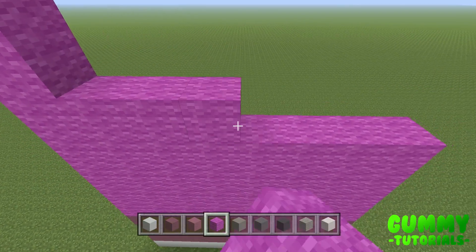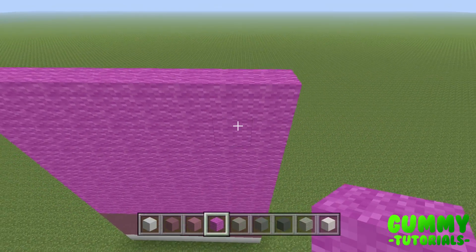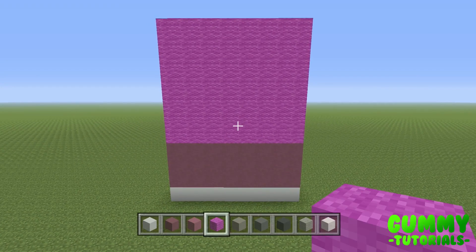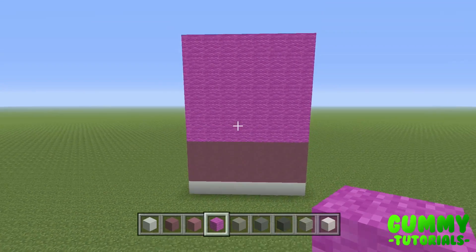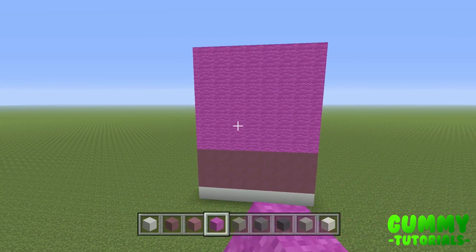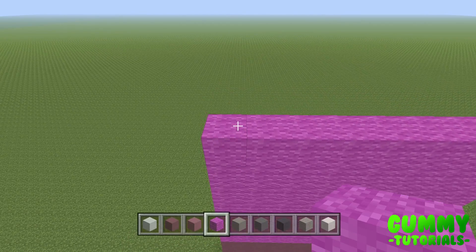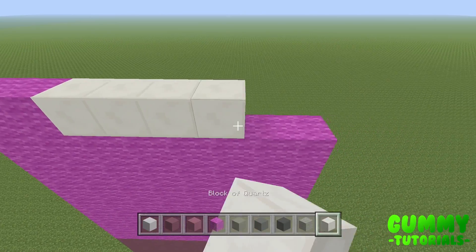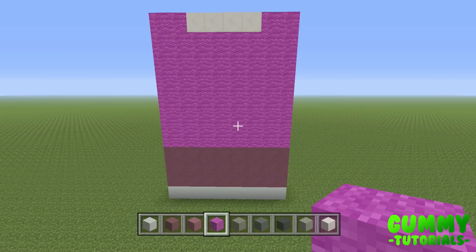The very top layer — the 12th layer — is going to be two blocks of magenta, four blocks of quartz, and two blocks of magenta wall. Once you've done that, that is a 12 by 8 rectangle. That's the basic part of the legs. However, this tutorial is not going to be basic — we're going to make it look a lot more realistic by adding 3D effects.